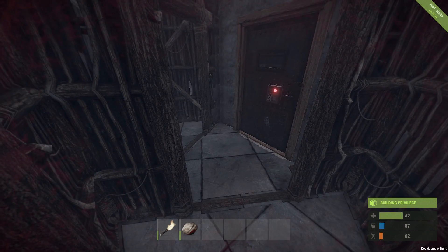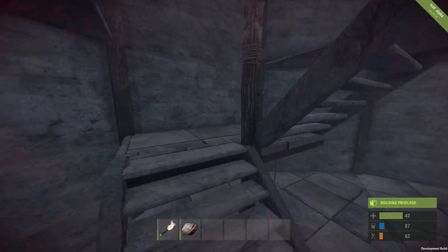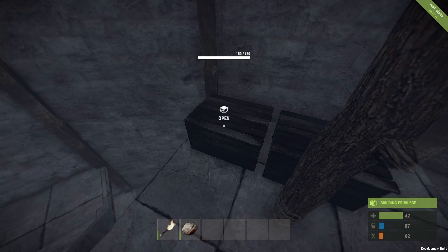So I actually took 37 attempts to crack the code, then to put my own code on the lock, and then to take the building privilege — and then the base was fully mine, which was pretty good.